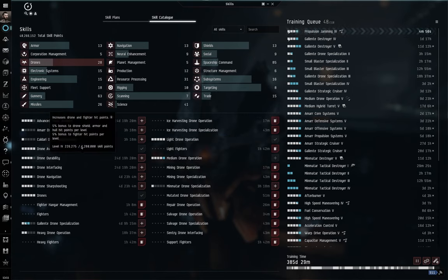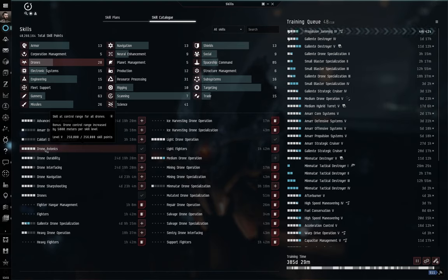Beyond this, there are generic drone skills. Drone Avionics increases the control range of your drones by 5,000 meters per skill level. Essentially, drones can operate within a certain control range around your ship, and by training Drone Avionics you extend that range so your drones can attack targets that are further away.